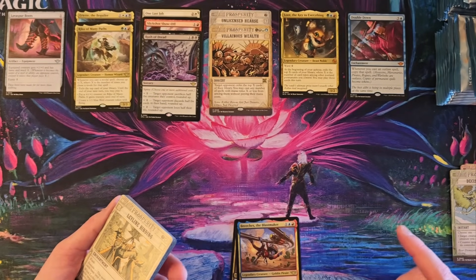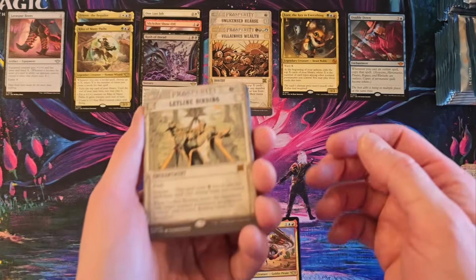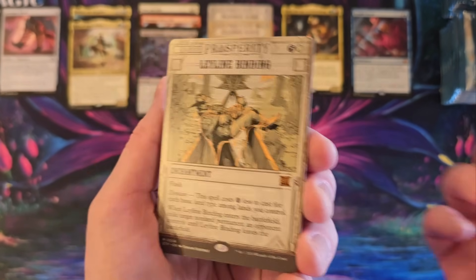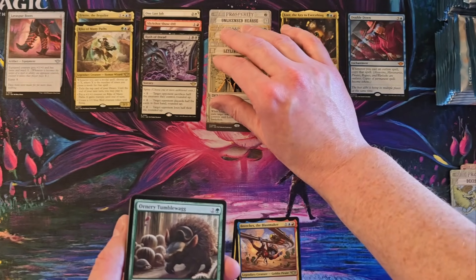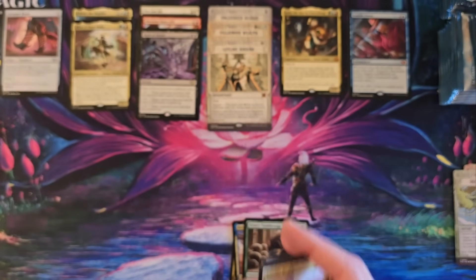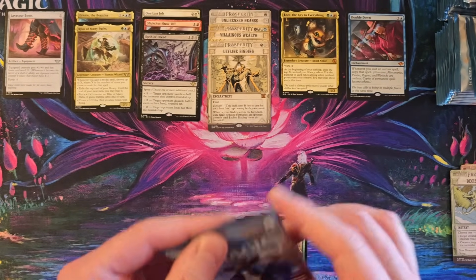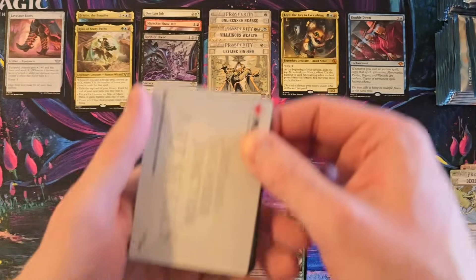I'm getting some of the same exact stuff I got out of my collector box, and I'll admit to you, I find that annoying. It's nobody's fault — it's just the way things go sometimes. Tumblewag. I don't need our Leyline Binding. Although, it's not a bad pull, so I shouldn't be like this.